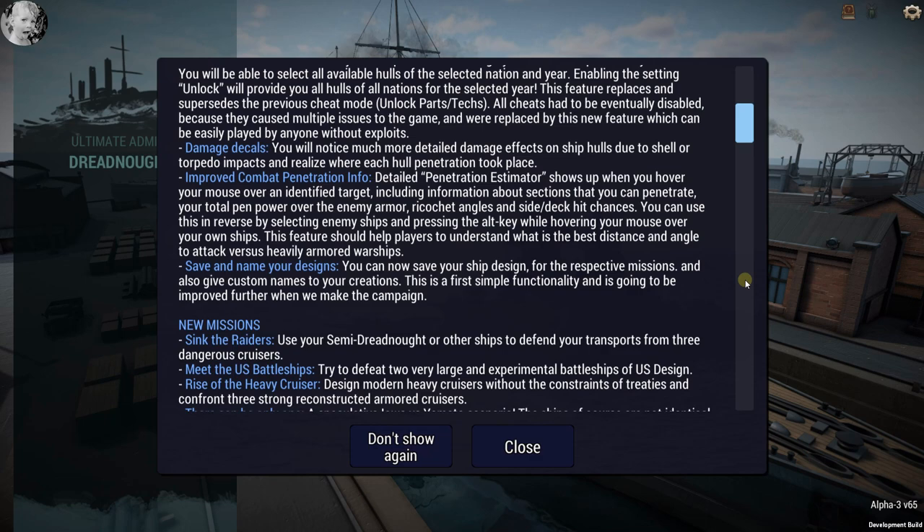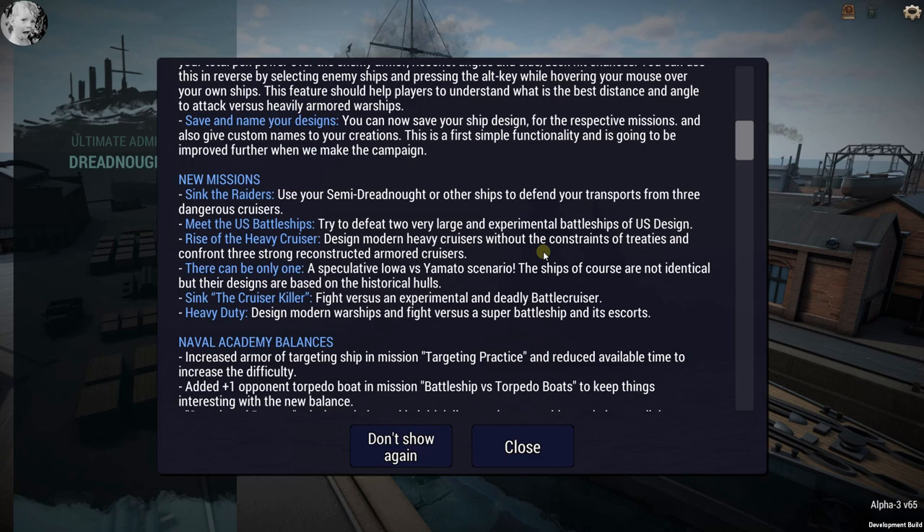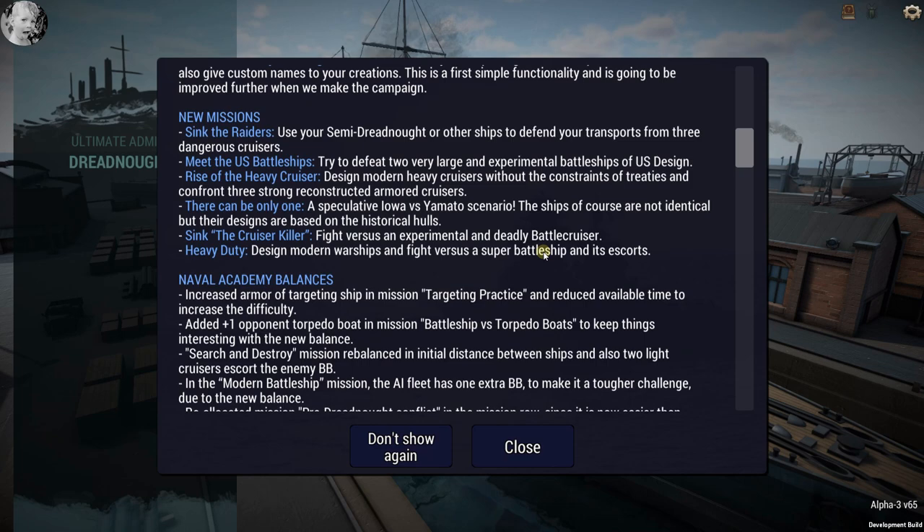That sounds like a video in and of itself. Save and name your designs — yes! New missions: 'Sink the Raiders' — use your semi-dreadnought or other ships; 'Defend your Transport' from three dangerous cruisers; 'Meet the US Battleships' — try to defeat two very large and experimental battleships of US design.